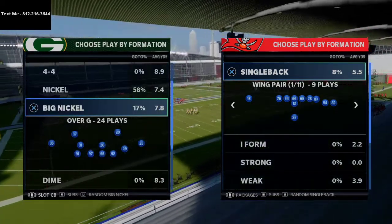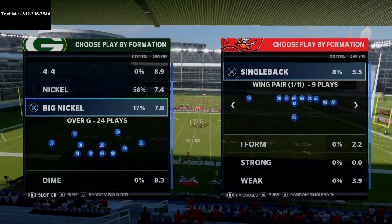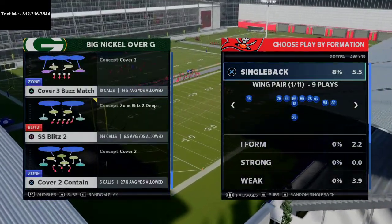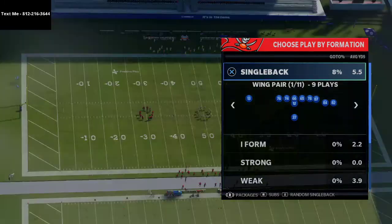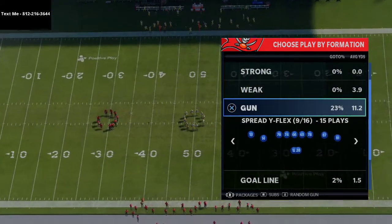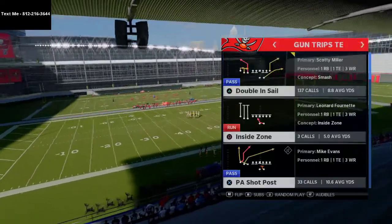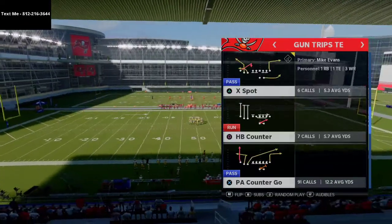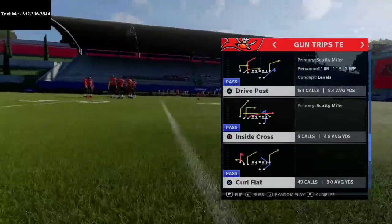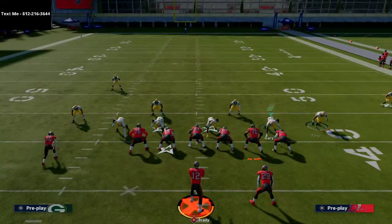One thing you also have to understand is adjustments — that's why you want your slot corner package on. The adjustments are different from big nickel if you don't have that. We're going to come out in pinch blitz 0 as our base play. It doesn't mean I'm going to stay in cover 0 pressure — it simply means my base alignment is to run that play, and then I can audible and check into something else like cover 4 or cover 2 at the line of scrimmage.